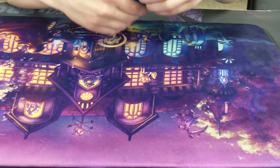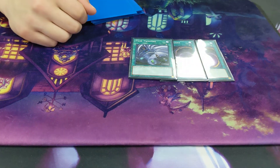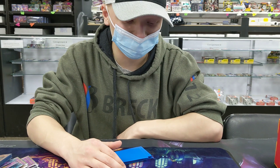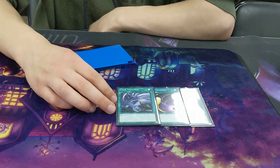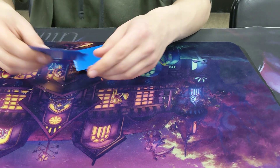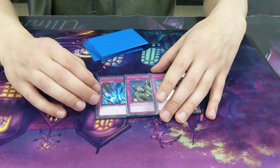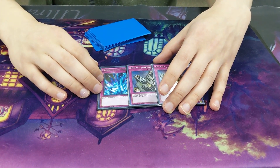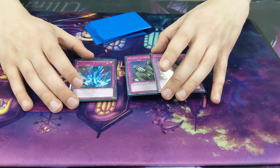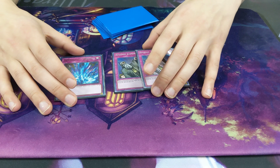For my side deck — Backrow Hate: Cosmic Cyclone and Twin Twisters. Salamangreat has a great matchup in grind games so I don't want to play too much Backrow Hate. Cosmic and Twins are for Fateful. I sided these in against DDD to stop the Dark Contracts. I also have 2 Judgments and Torrential in the side. I'm probably going to play Strikes in the main deck — with Torrential, Strike, and Nibiru there are so many ways to just say 'you're done with your turn.' I'll probably add a third Judgment for Backrow Protection, and it can also stop Fateful.